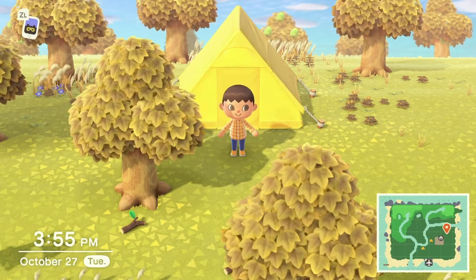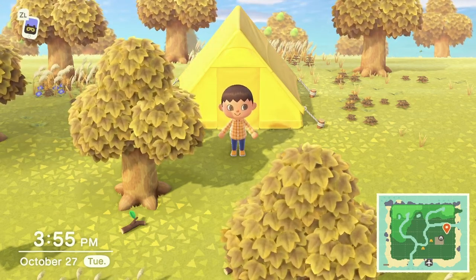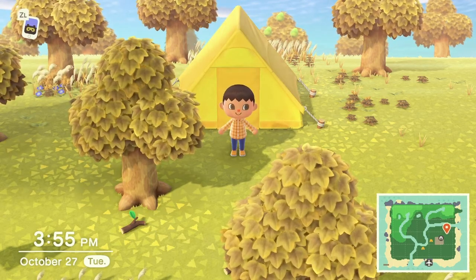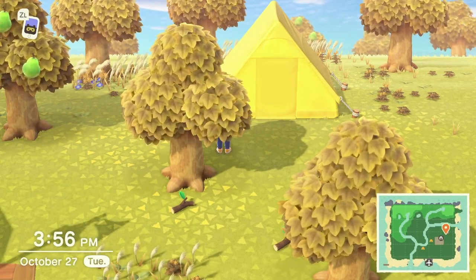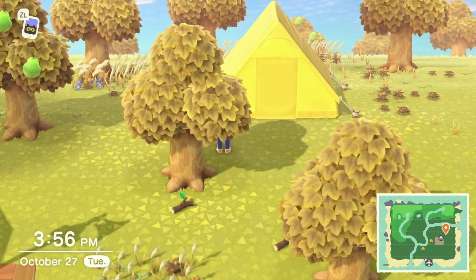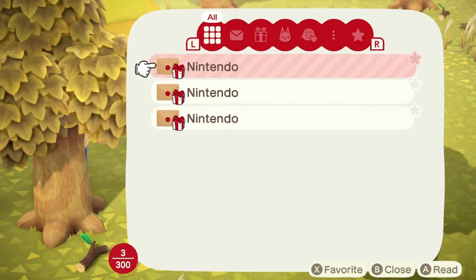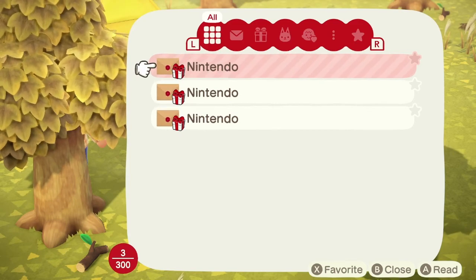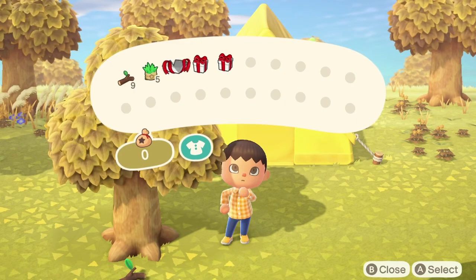Once you've done the campfire thing, rested, woken up, and done the K.K. Slider event, Tom Nook will talk to you, give you your Nook phone, and you'll be on your way. First things first — every time you leave your house or start the game, go right to your mailbox. It'll be to the left side of your tent or house. When there's a little blue mail icon beeping from the mailbox, you know you have mail. Click A to open it. You'll find three gifts from Nintendo in your pocket.